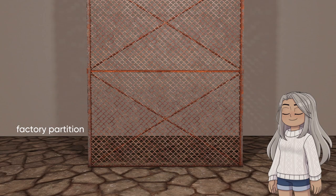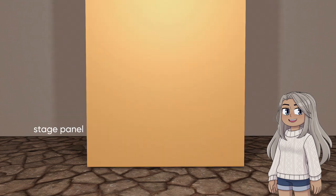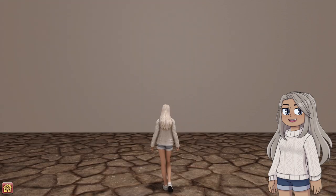Mason work stoves, a factory partition, glade cupboards, cheese collections, stage panels, assorted candles, and some wood slats. These will also be listed in the description below.